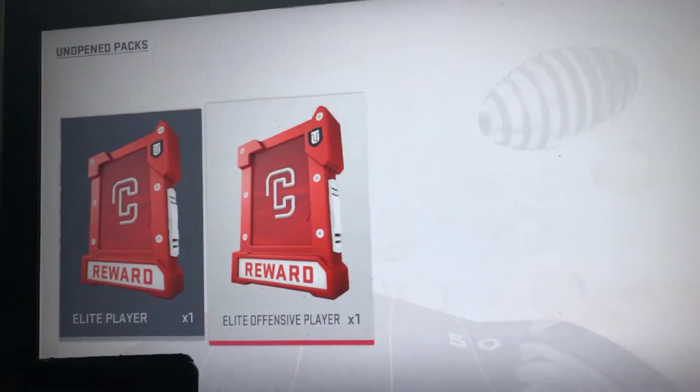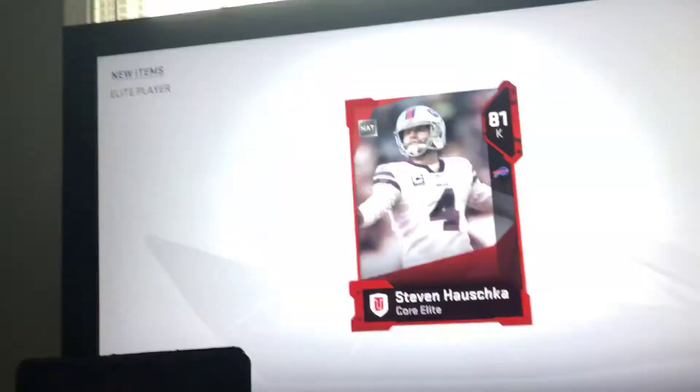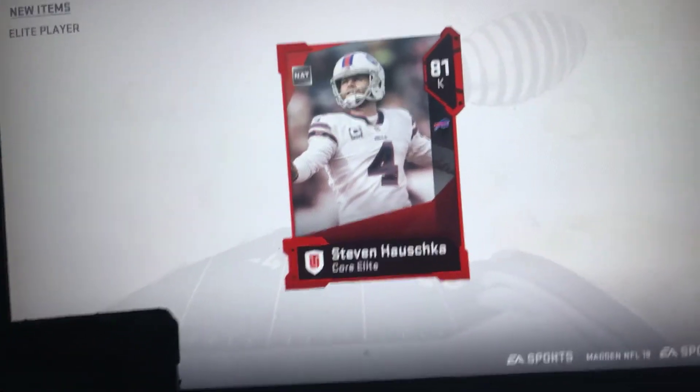Now we're gonna go with the elite player - I'm shutting my eyes again. Oh, a Steven Hauschka - kicker. Okay.